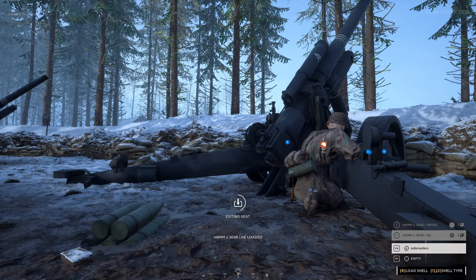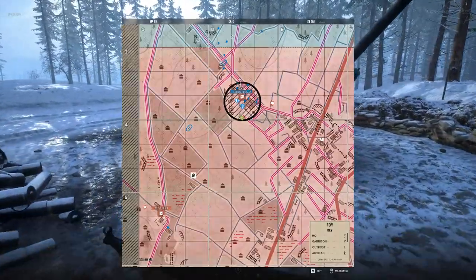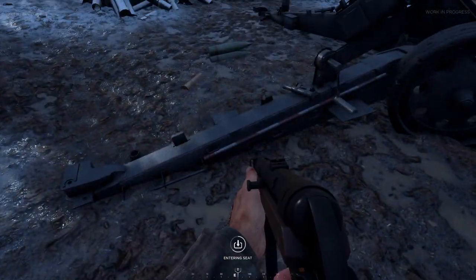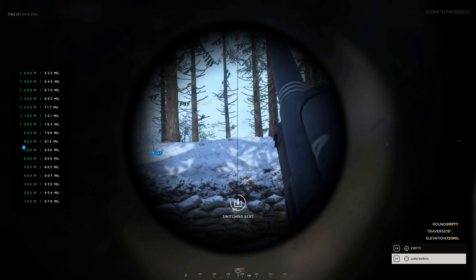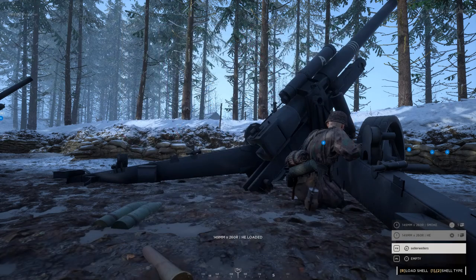Pro tip: following deployment, pivot each artillery gun to face one of the three points within range. This means you can jump between guns quickly and easily as you have already semi-zeroed in the positions.